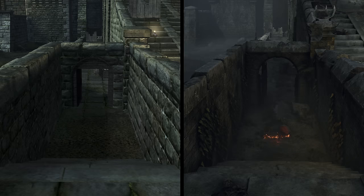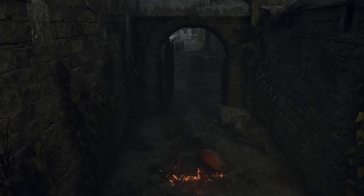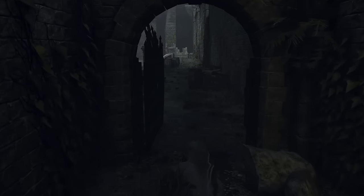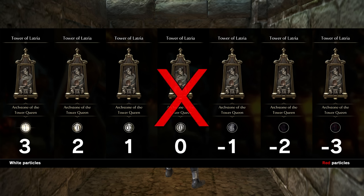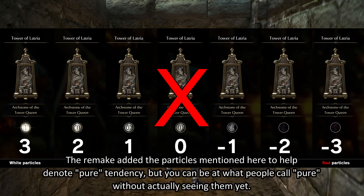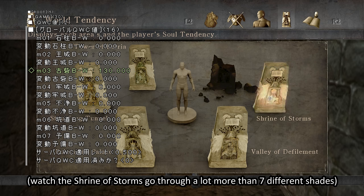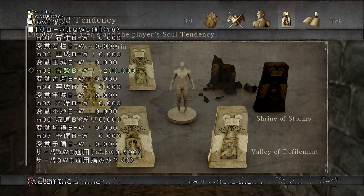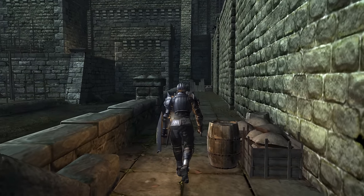Down here we have the path to the execution grounds, normally closed unless you're at pure white or pure black world tendency. A quick note about world tendency: it doesn't work exactly like most players think. It doesn't use a negative-3 to positive-3 point system, and there aren't really discrete shades of tendency at all — you can be between these. In reality, most pure world tendency events occur at positive 180 or negative 180 world tendency. This is a huge can of worms and I'll save that for a future Demon's Souls Dissected, but I did want to bring some attention to it.